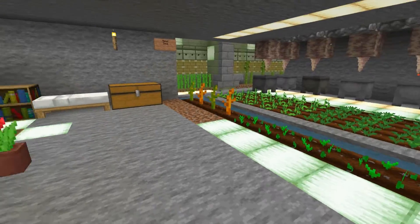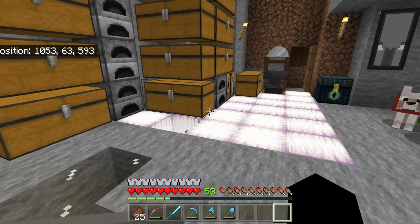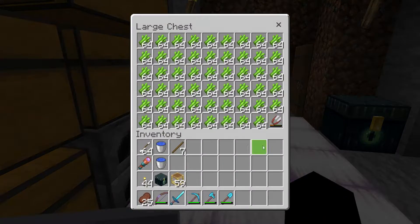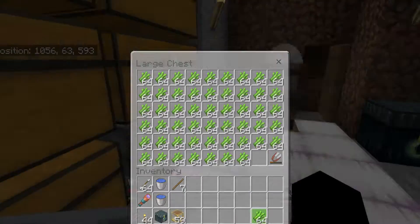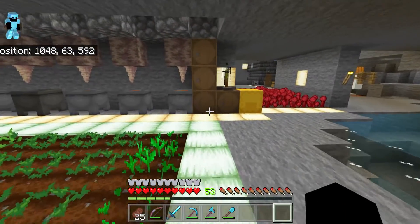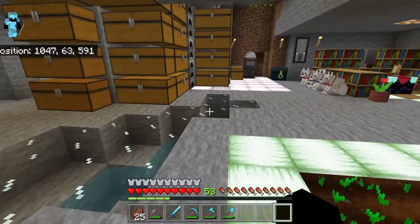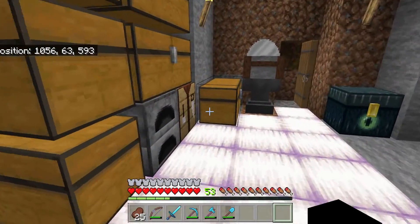So let's go take a look and grab some items that we're gonna need. Let's grab some sugar cane for paper, and then we need some gunpowder to make the rockets. So if we go over to the crafting bench...